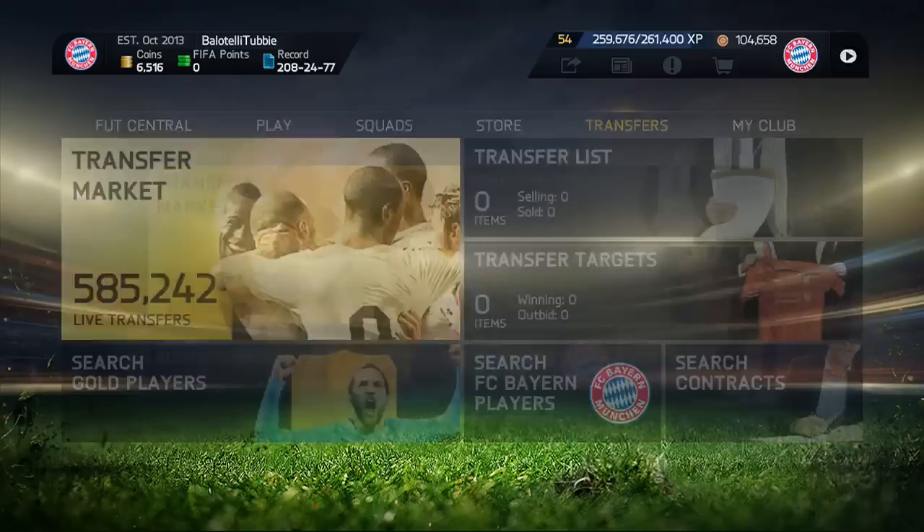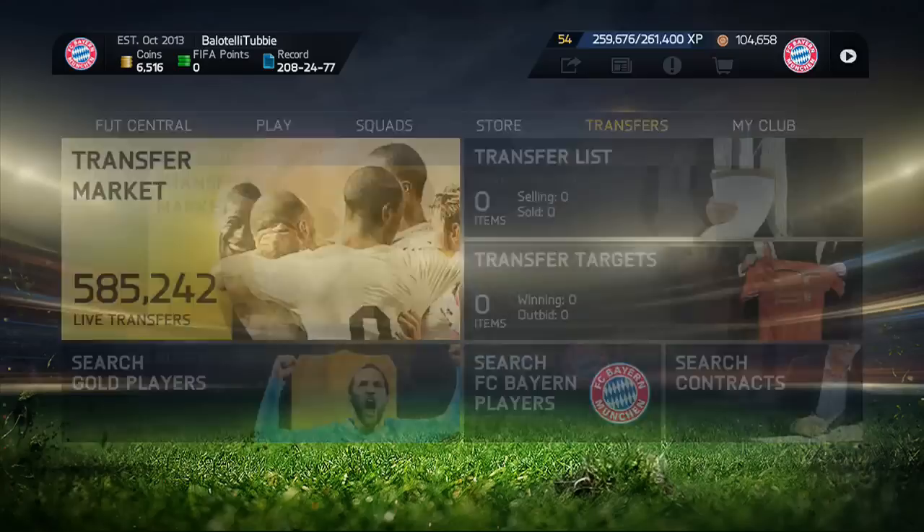We're just going to send him to the club, and then come to the transfer market. This guy should be sat in here. I don't know why he's sat in here, but he should just be sat in here for you guys. You're going to click Y on your controller — or triangle, whatever — and you're just going to search him up, and then you'll have your FIFA points in your bank. So here we go guys.